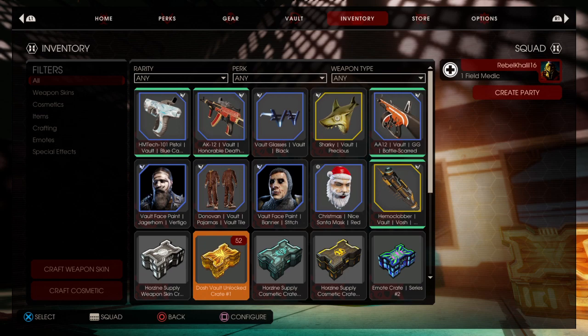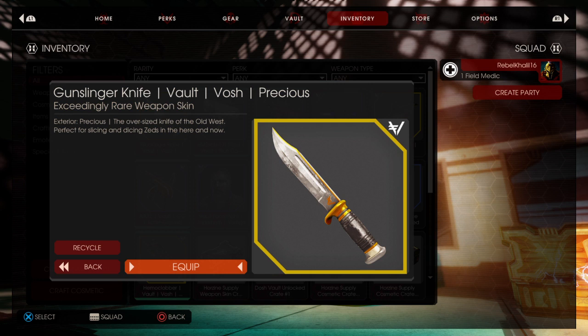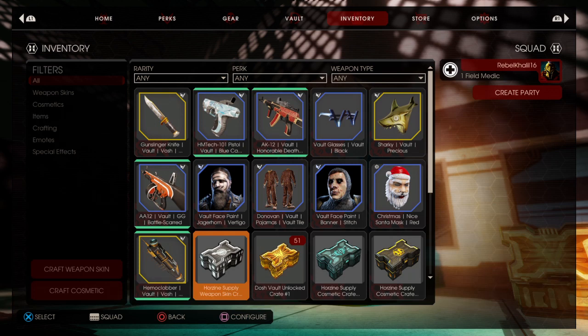I'm going to do all just so I can see. This stuff I got — if it's a gun, it's not going to pop up. Let's go. Give me a gold — come on. Yes! That's for the gun finger knife, but it is a melee weapon which I'm happy about. That is sick. Exceedingly rare.